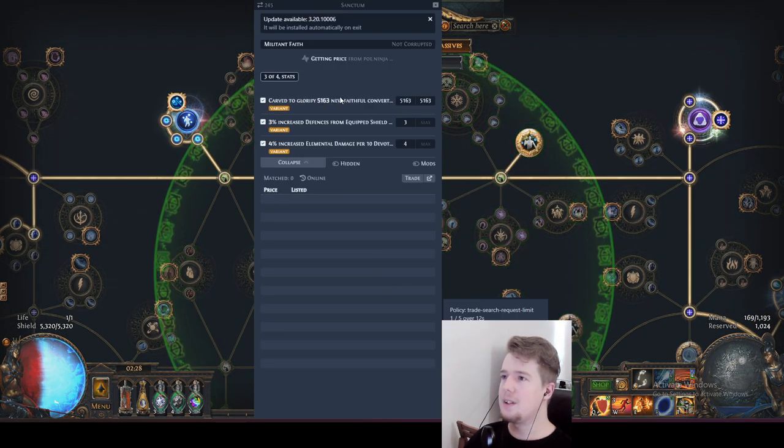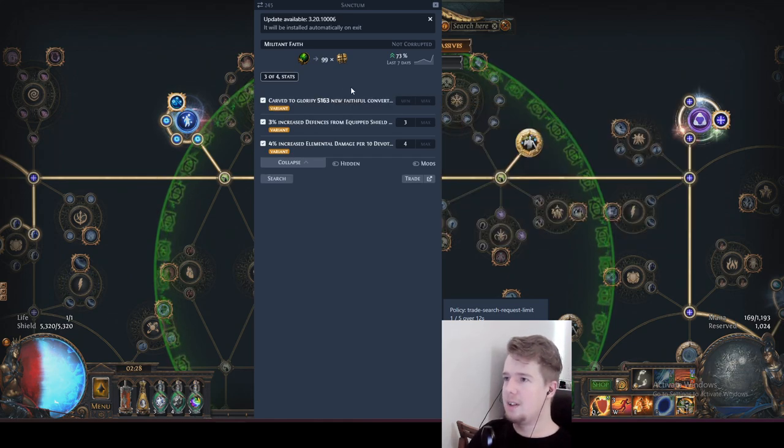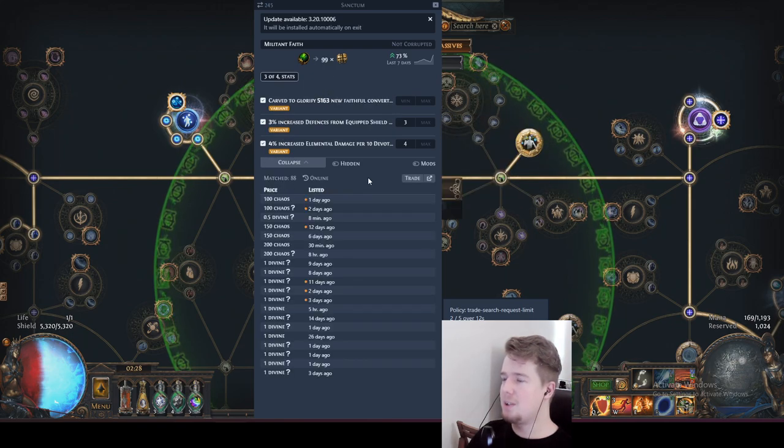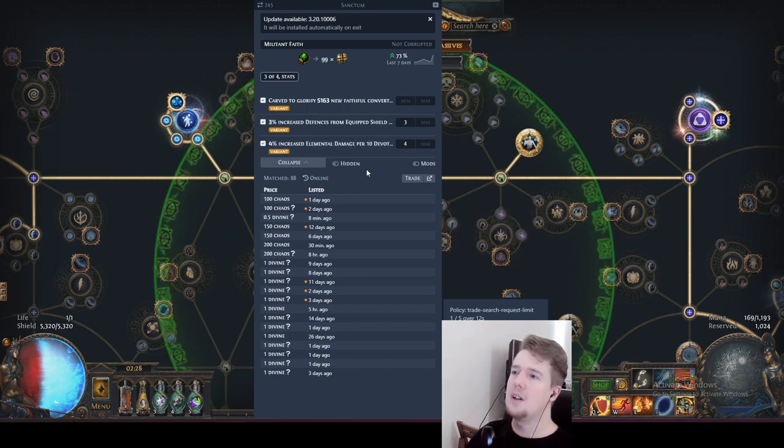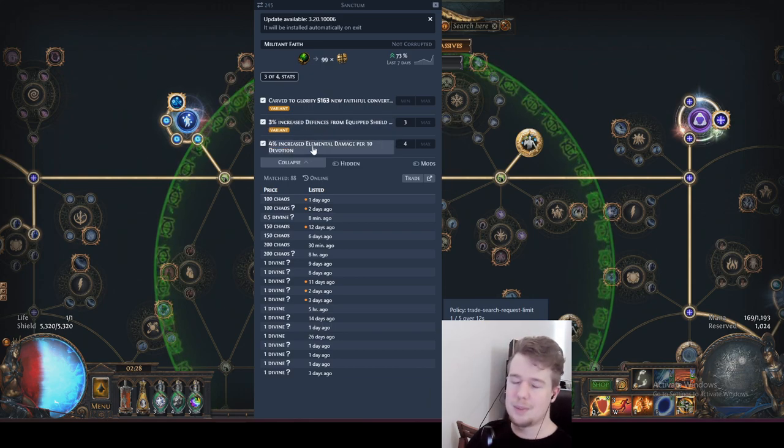To get Inner Conviction we need a Militant Fate with Dominus on it. Any number will do, just needs to be Dominus. I have increased defenses and increased elemental damage on it - I feel like it's a pretty strong combo. It's like 100 chaos. What you could also be getting instead is either reduced mana cost of skills or increased effect of non-curse aura - something that a lot of people are doing.